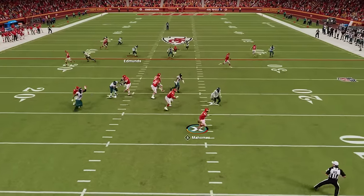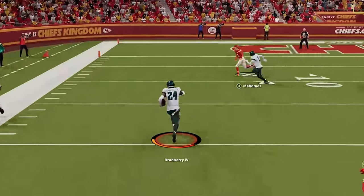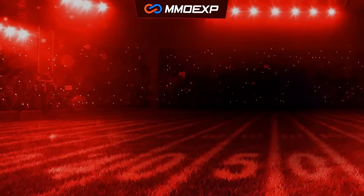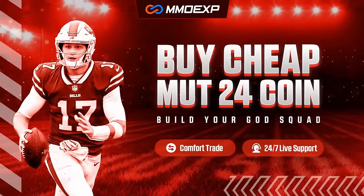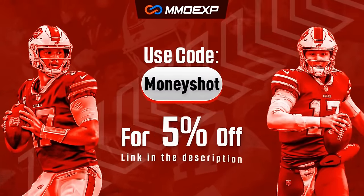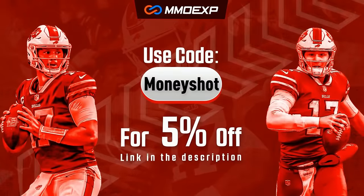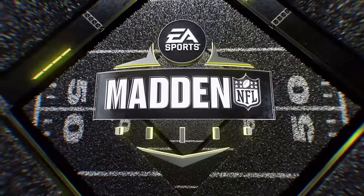If you want to see what tips, tricks and cheats I'm using to get results like this, stick around after the intro. For the fastest, cheapest, most reliable coins on the market, check out my coin sponsor MMOXP.com and use discount code MONEYSHOT to get 5% off your order. Link in the description below.